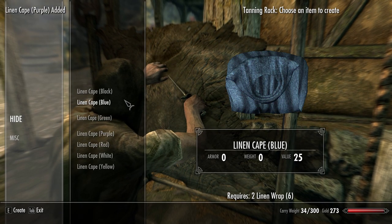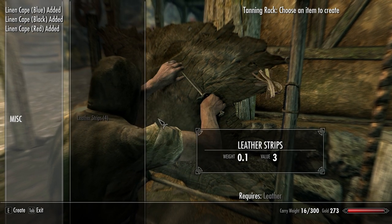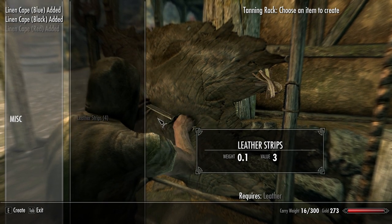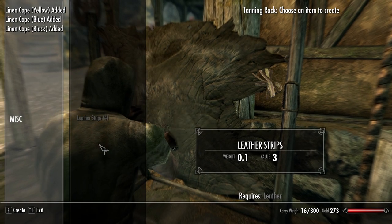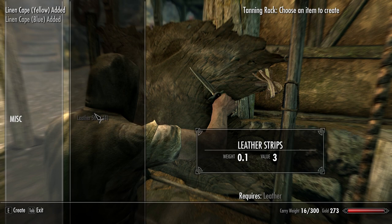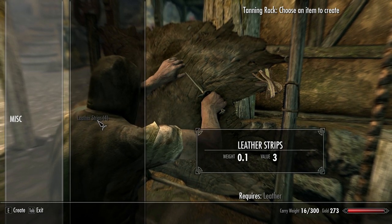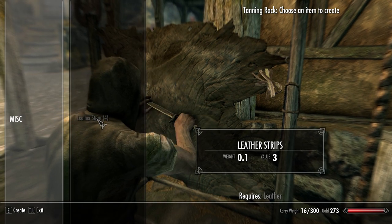We'll make a red one as well, a black one, a blue one, and a yellow one, why not? So now we've got a bunch of cloaks that we have made and as you can see, when you don't have the right materials for them, they will not show up in the crafting menu. So you're gonna need to make sure that you have the exact right materials you need to be able to create them.